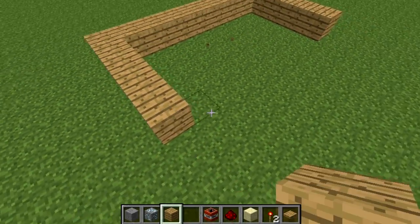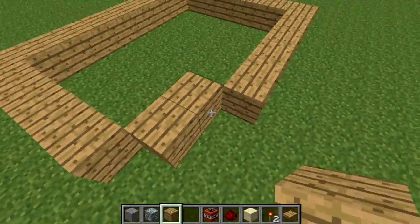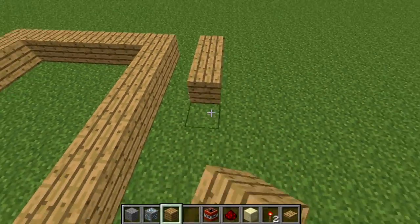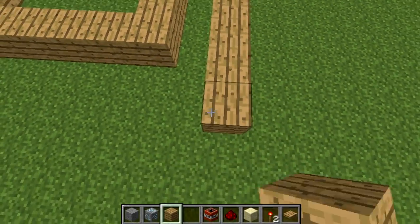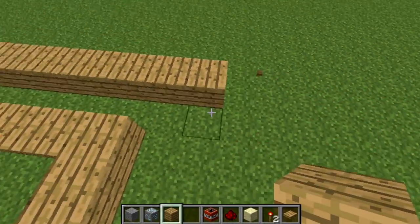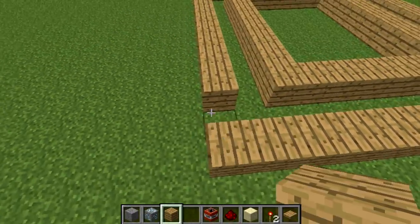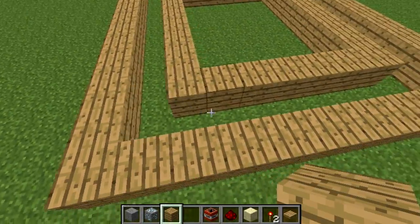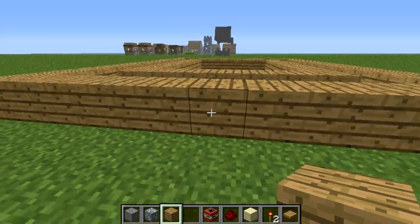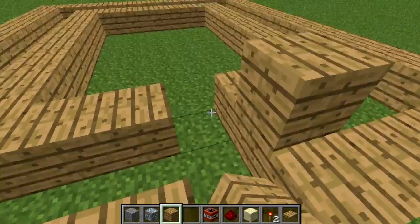The way that I wire up electrical houses to give them running lights is you build an inside house and then an outside house with at least a block's width on the inside, so that way you can run wire and all that. This is going to be their living space and they won't be able to see all that. They'll have doors and all that other jazz.